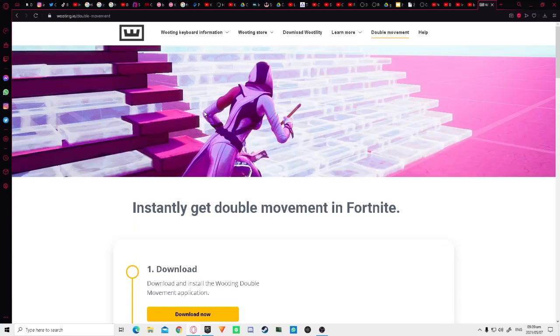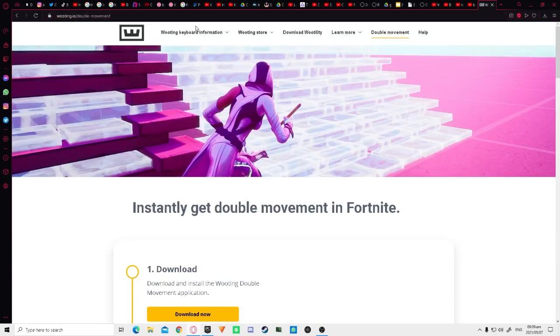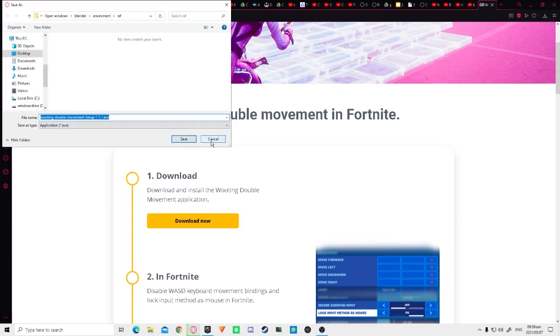The first thing you want to do is go to the link in the description, which will take you to Routine Double Movement. There is a keyboard version which is probably way better with double movement, but lucky for us they made a software called Routine keyboard.